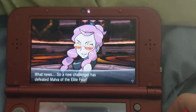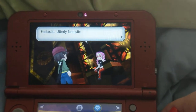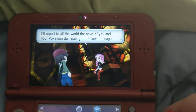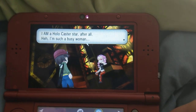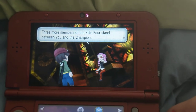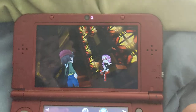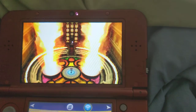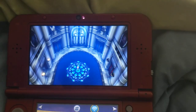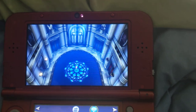Malva's been defeated. So a new challenger has defeated Malva of the Elite Four. Thirteen thousand for winning, but none is sent to Mom. Utterly fantastic. I'll report to all the world the news of you and your Pokemon dominating the Pokemon League — I am a Holocaster star. Three more members of the Elite Four stand between you and the Champion. One member of the Elite Four down, and the Champion. Stay tuned for more. Rainbow Runner heading out.